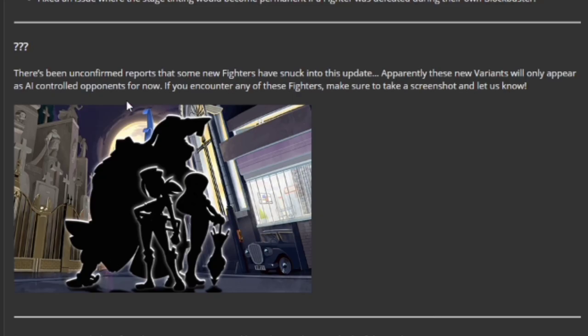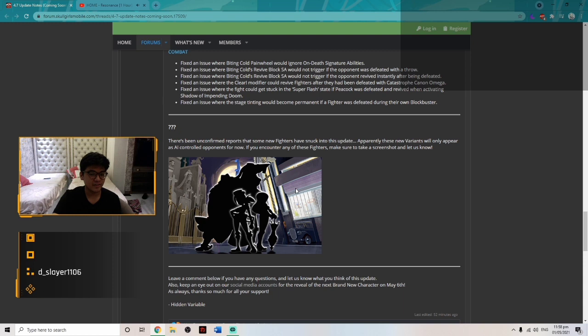There have been unconfirmed reports that some new fighters have snuck into this update. These new variants will only appear as AI-controlled opponents for now, so if you encounter any of these fighters, take a screenshot and let the developers know. Basically they're adding new variants, and we might see some Skullgirls 2nd Encore variants showing up as AI opponents — possibly in Holodeck Hazards — which is a creative approach.